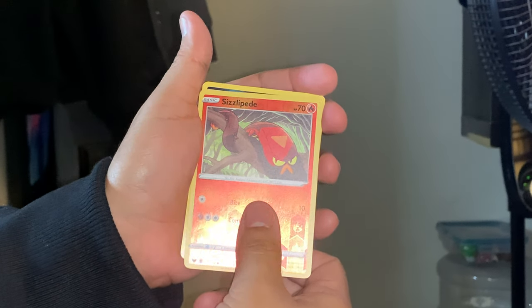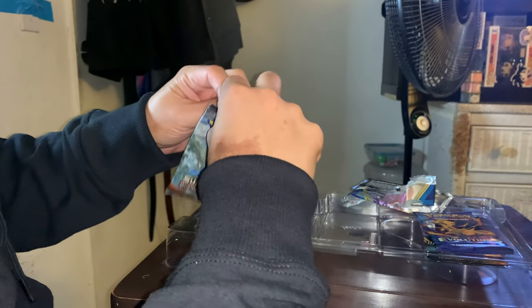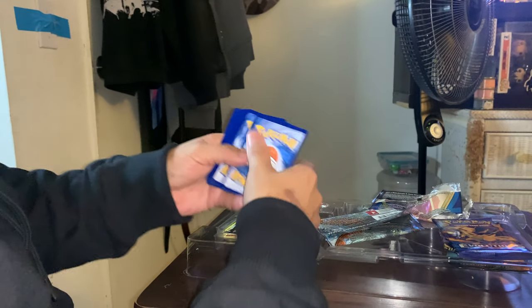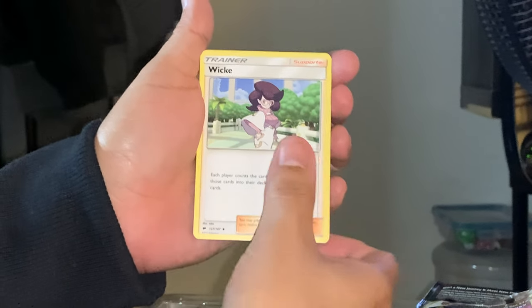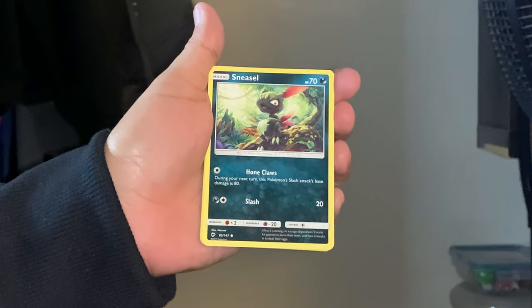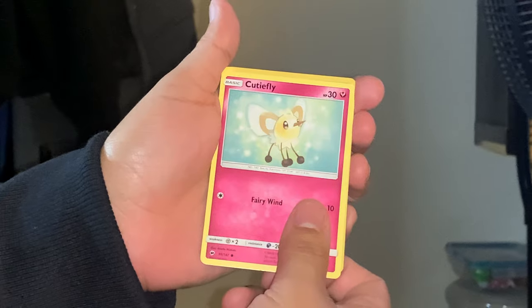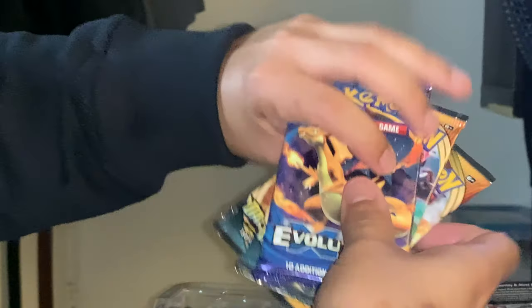Ooh, Pikachu — beautiful card — and Galarian Meowth, a reverse holo Sizzlipede, and Eevee. That's a pretty cool Pokemon, probably in the new Sword and Shield DLC. Let me know who you started off with and if you got the DLC. Next pack: fighting type energy, a Wimpod, Escape Rope — always useful — Crabrawler, Sneasel, Venipede, Rapidash, a Cutiefly, reverse holo Stoutland, and Persian. Not that great of pulls for three packs.